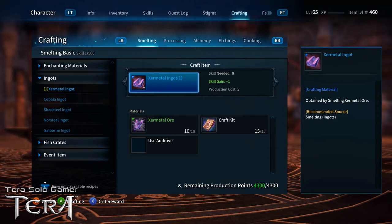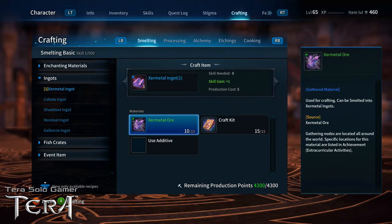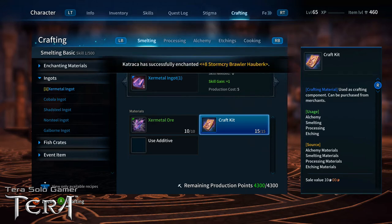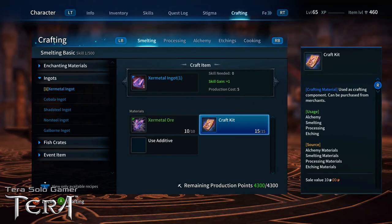The materials needed to craft are shown in the crafting menu. The number on the right is how many you must have to craft one time; the number on the left is how many you have in your inventory. If you have materials in your bank but not your inventory, that won't help — you have to pull them out of the bank into your inventory first. I have 10 out of 10 Xur metal ore and 15 out of 15 craft kits — exactly what I need.